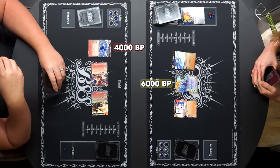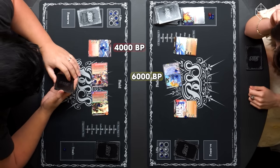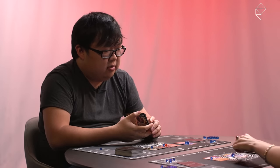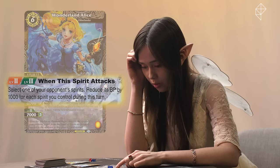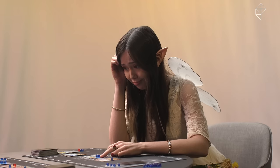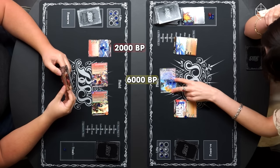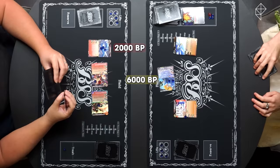I see you have your 4,000 Rain Needle. You're at 6,000 currently. I think I know what trick you have up your sleeve. Then I should attack right now. So you are attacking with Wonderland Alice, which is at 6,000. I select one of your opponent's spirits — reduce its BP by 1,000 for each spirit I control during this turn. I will be targeting Rain Needle, of course, reducing Rain Needle to a mere 2,000. So 6,000 versus potentially 2,000. My penguin is at 1,000. I know you can taste your demise already.